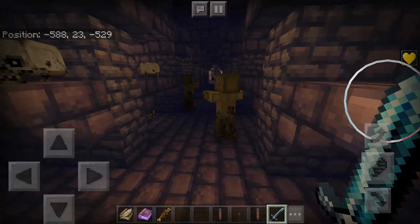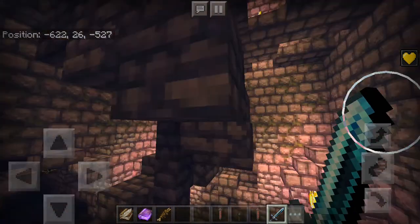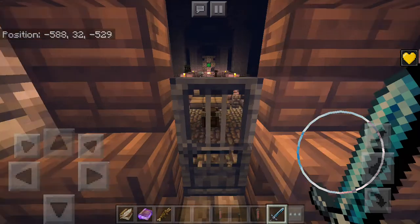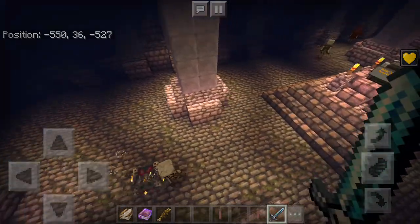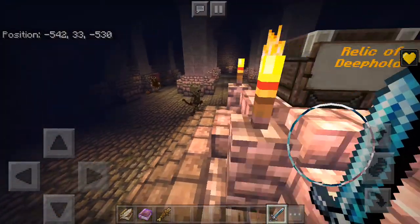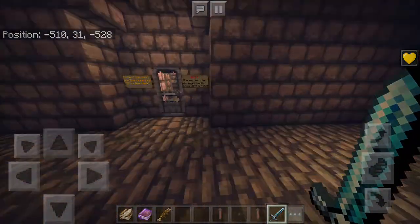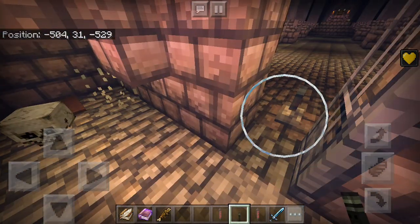Once you've found the door key, head back, climb up the spiral staircase in the middle, and use the door key on the door here. This will summon a wither — the first boss fight of the map. You'll have to fight the wither and the skeletons, which eventually start attacking each other. Then you find the relic of Deephold and the next door key. You don't even have to kill the wither if you don't want — you can just run through, grab the stuff, and keep going.